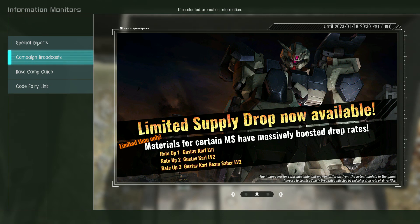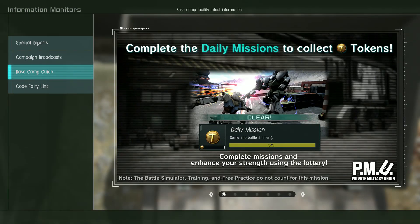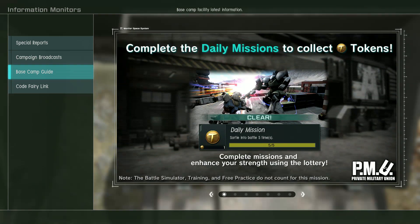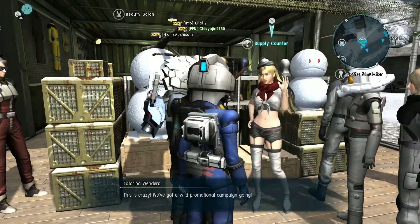There is currently a limited supply drop for the level 1 and 2 Gustav Karl, because there's now a level 2. That's about the whole thing for now, but also new stuff in the DP store and all that, so we'll take a look.